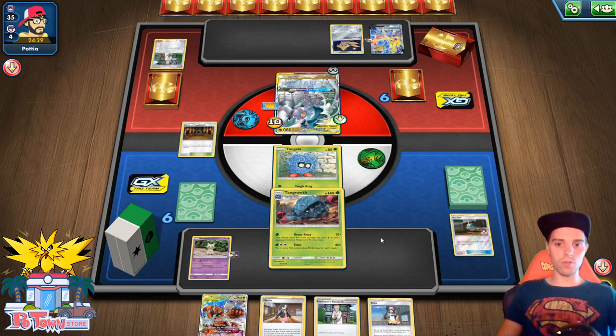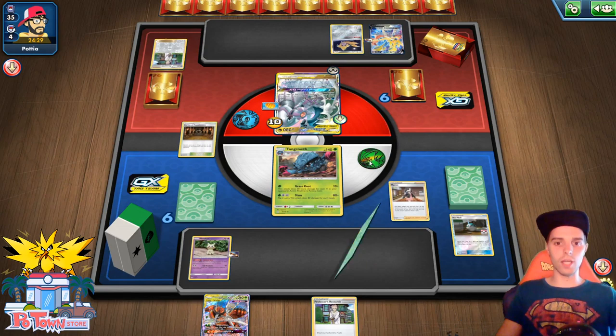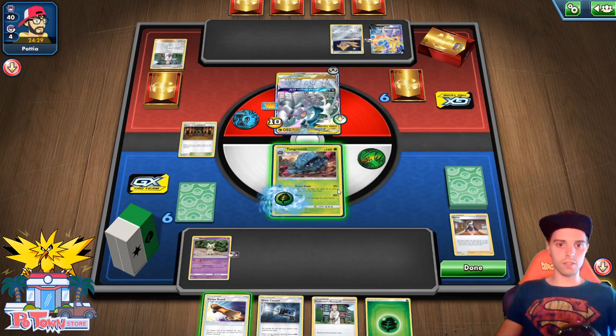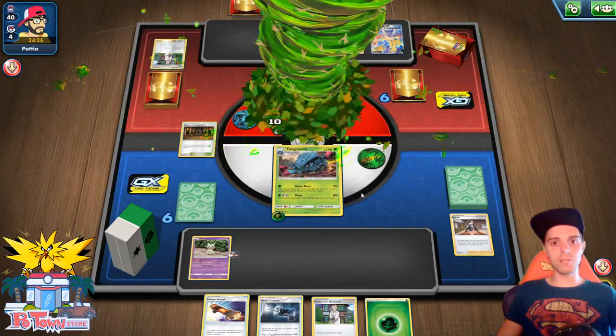Here we have it — Tango Road. We could Marnie, so his options are slim, so maybe he whiffs the Water Energy. We actually need to find some resources of our own. We do have Great Catcher. Smacking some damage around — I know it's not a lot, but the next damage output will be higher if we find some maps.